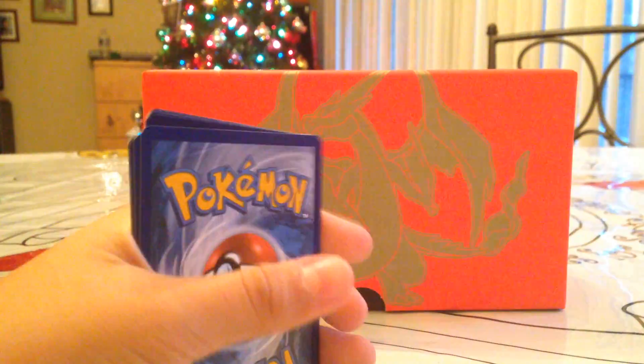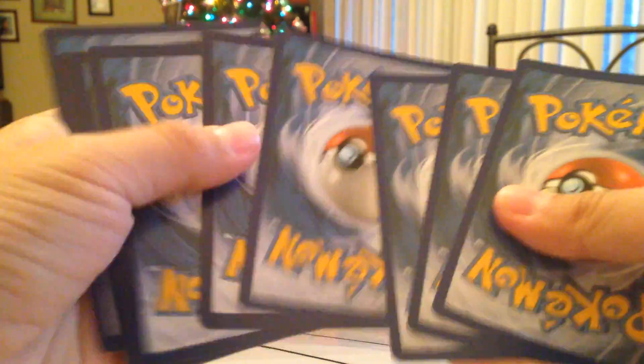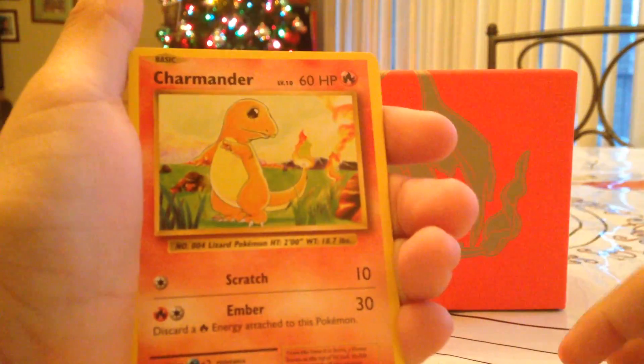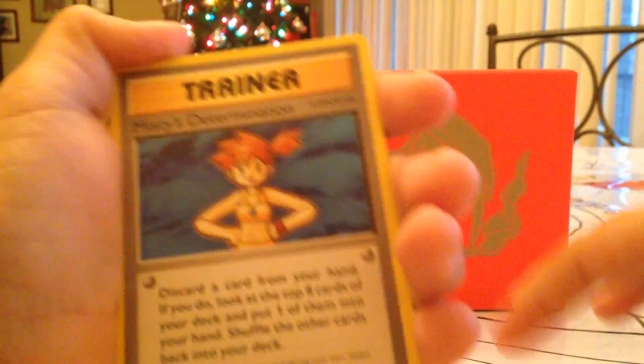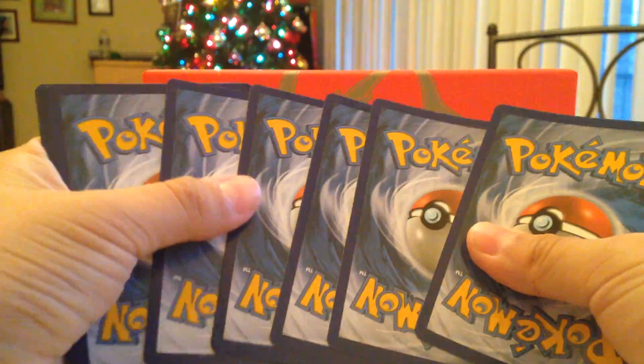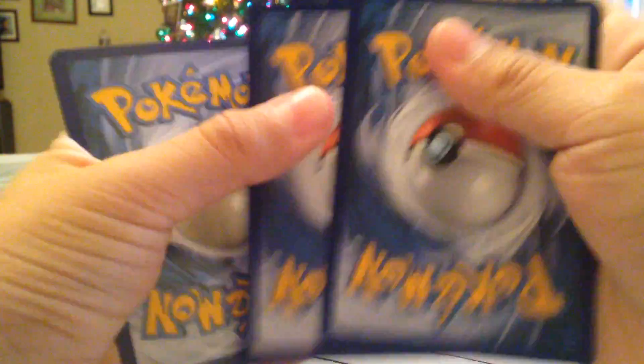Dang it, these codes — you have to get the other one because the other codes are always the best codes. We only have like three packs, guys, we're not doing any good. Growlithe, we have a Pikachu, we have a Psychic Energy, Charmander, Rattata, Nidorino, Revive, Misty's Determination, Dugtrio. A Mega Venusaur pack — hopefully please give me a code I actually enjoy. These are the codes that can give you any EXs or Megas or any other good stuff, so hopefully it brings an EX. Oh my God, I feel a full art, guys — I feel a full art!